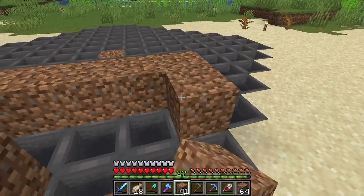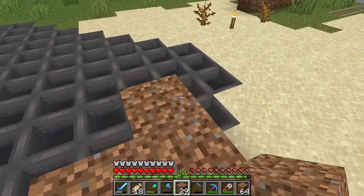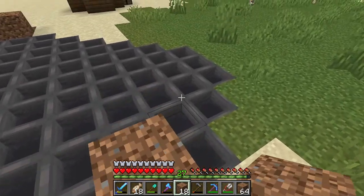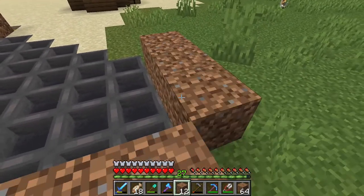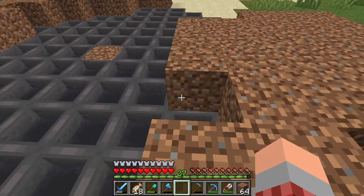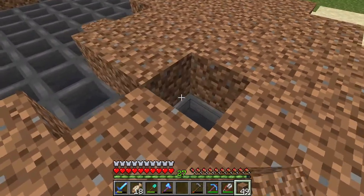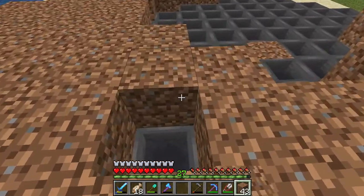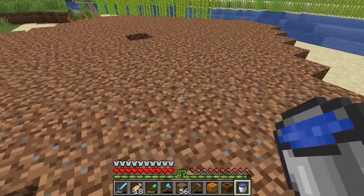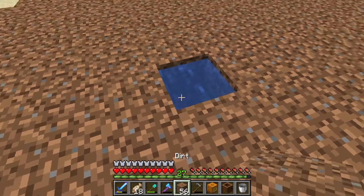Go completely around, covering every single hopper with a dirt block. It can't be any other block because this is all going to be our farmland that we will till later and plant our seeds on to grow crops. Since farmland isn't considered a full block, items will go through and be collected by the hopper underneath. Once you have this all filled in, make sure you leave the center. You should have everything filled in with dirt, no hopper showing, and a center block — that's where our bucket of water is placed.